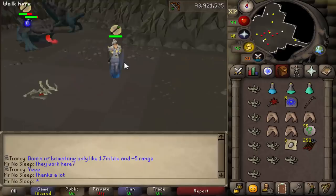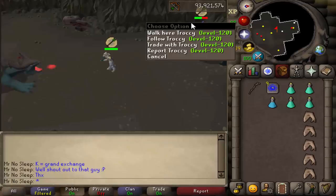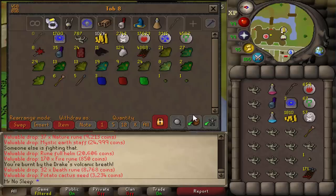Big shout out to Trocky — he recommended I change my boots from boots of stone to boots of brimstone. He mentioned they're only 1.7 mil in the grand exchange and they provide the same effect as the boots of stone, protecting you from the heat in this slayer dungeon so you won't take any damage from it. They also give a range bonus. Sadly I was already 600 kills in, but better late than never.